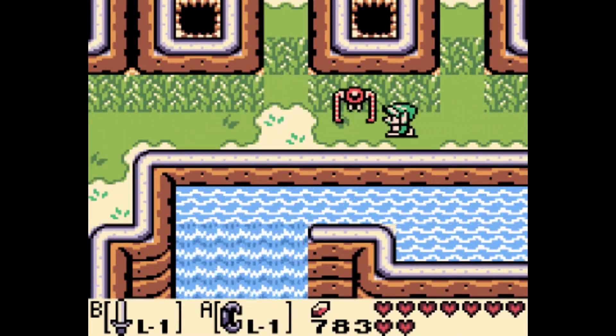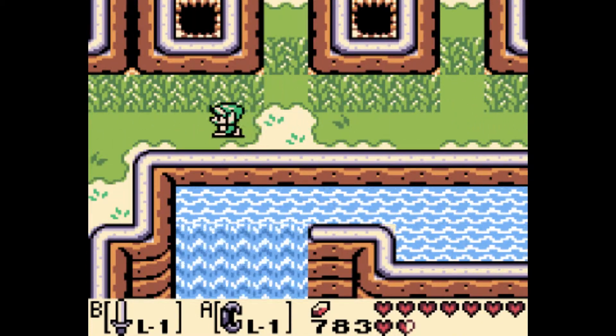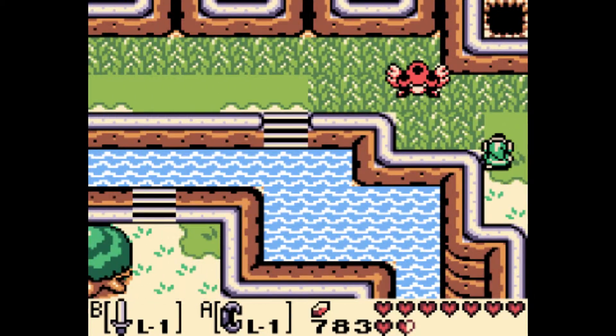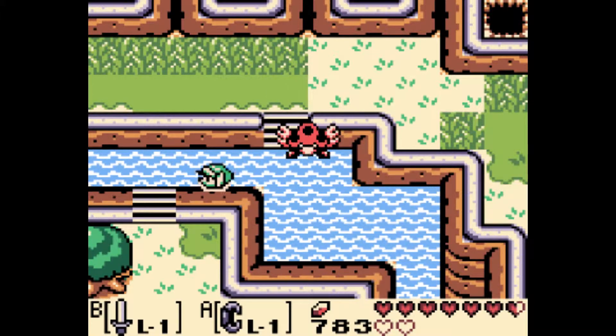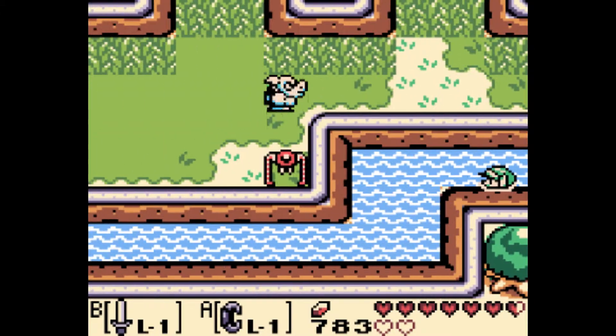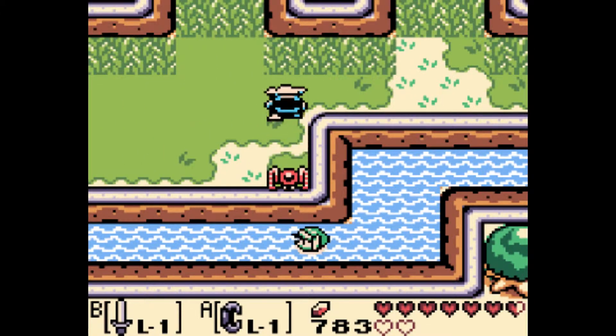That heart piece we just got, I actually did find that one. It seems like every time I play a Zelda game for the first time, I get like two heart pieces. These bombers — they have your number, Red. I've mentioned them in a previous video, but every one that appears on screen gets me, and it's hilarious.